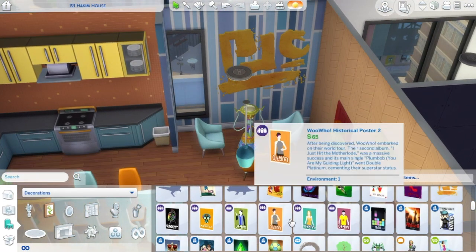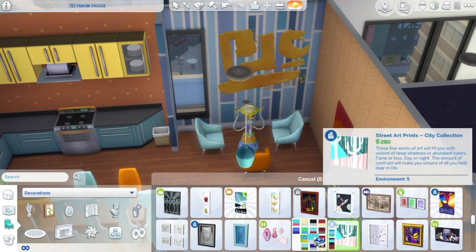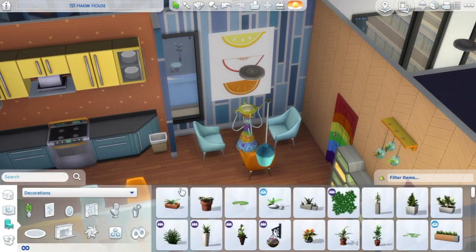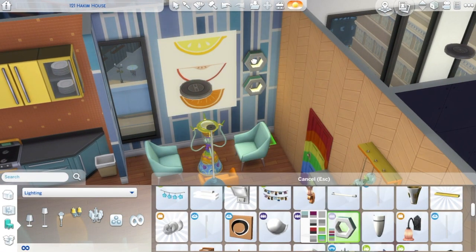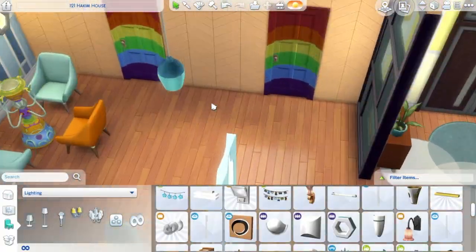I had some extra space and didn't really know what to put there, so we went with the bubble blower — or whatever you want to call it, I think that's what the Sims team called it. I also put the rainbow dolls if you missed them — they came with the toddler update, and I think they're so much fun. It's rainbow dolls, so I had to use them!